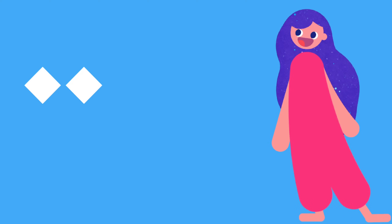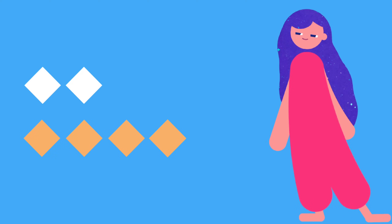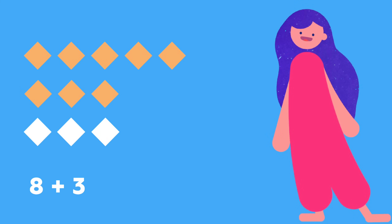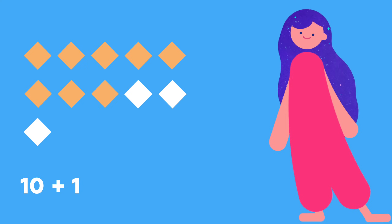But sometimes the numbers I add are different. Then I like to move things around to make adding easier. 2 plus 4 I can turn into 3 plus 3. 8 plus 3 I turn into 10 plus 1. See? You can move numbers around and it still comes out right.